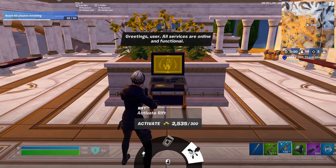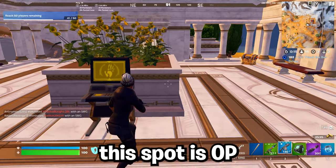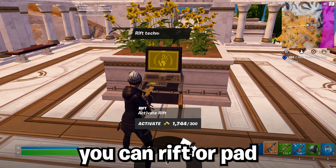At the Midas service station you can also heal if you need to, or activate a rift. The station doesn't spawn every time, but when it does this spot is OP.